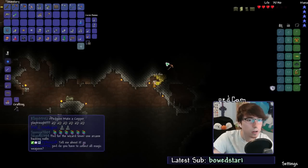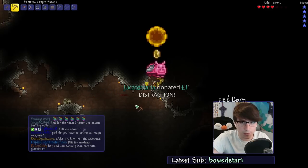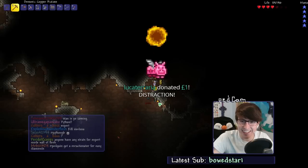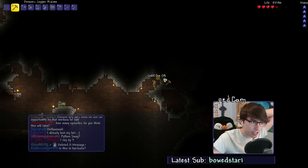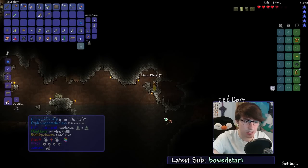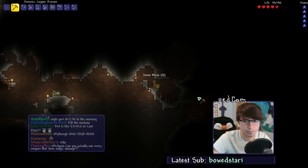How much cobweb do I have? I have enough for another robe. I just need the gems — you need to give me gems, game. Got a one pound donation from Luca Terrarian. Extractinator for easy diamonds — that's a good idea. I wouldn't call them easy diamonds, because you need to get a lot of silt. Maybe I should have got that silt earlier.